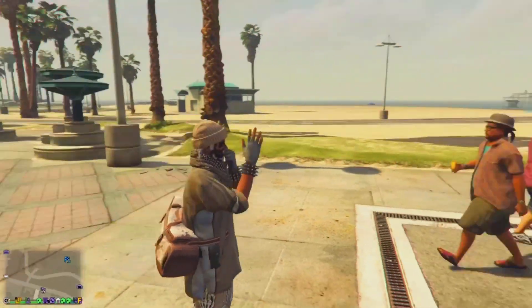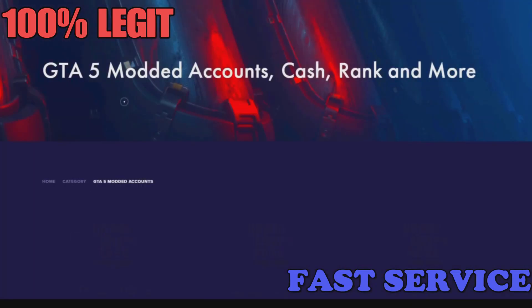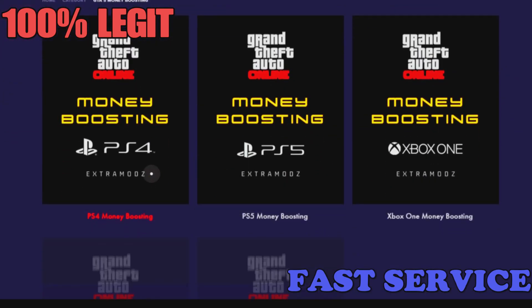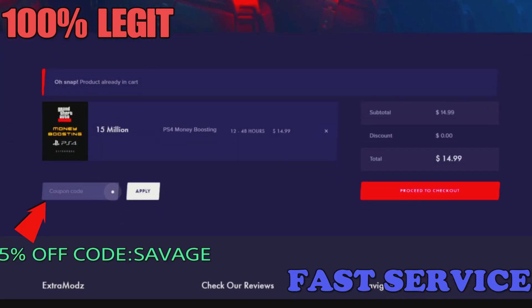Now let's get into today's sponsor. Before we get into the video, check out extraminds.com — they have detailed services such as modded accounts, money boosting, and level boosting. You can get a 5% off discount using code 'savage' when you check out. The link will be in the description below. Let's get back to the video.